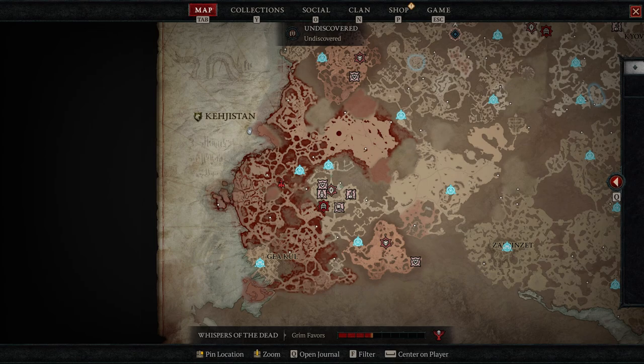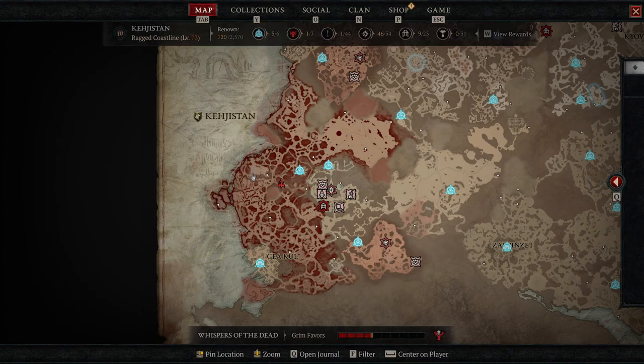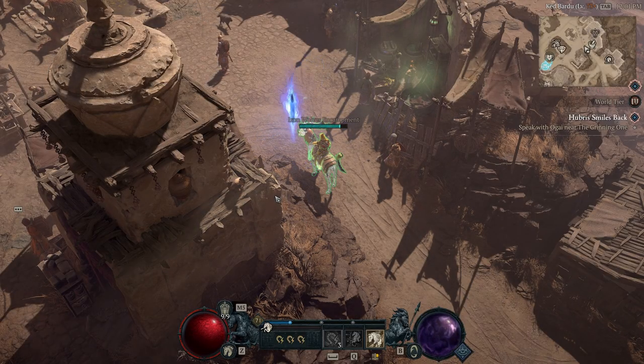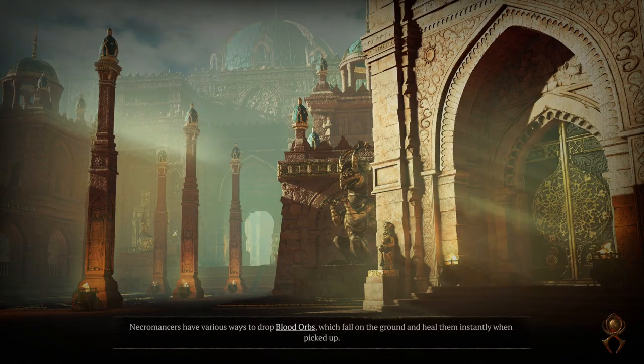One thing you're missing out on is there are chests that give you lots of legendary gear in here. You just can't see them. Let's teleport down there and talk a little bit about these chests and how you can get legendary gear very fast doing this specifically.